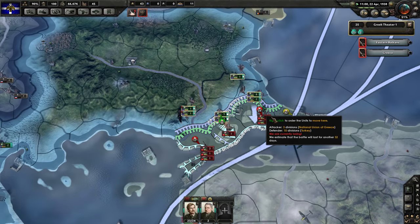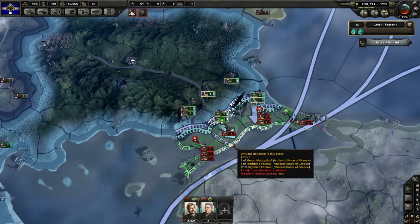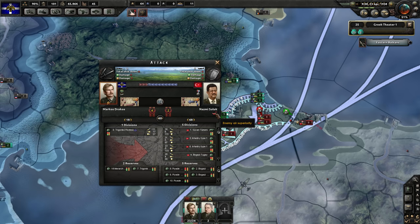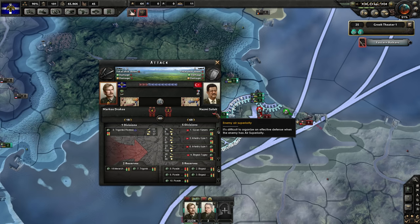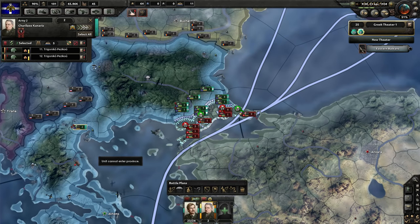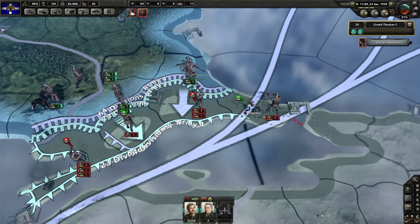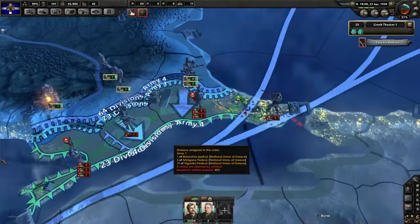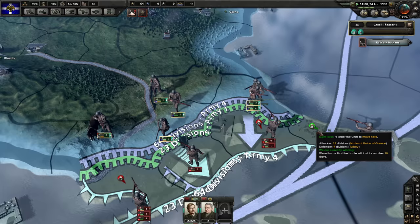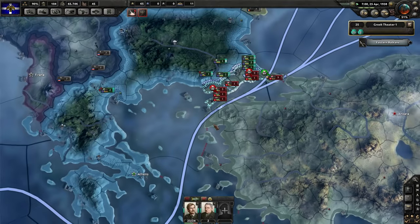The war is not going too well. Once the Germans get here, it should go better. Surprisingly, even with all of Turkey's units, they still have less air units than we do. It looks like we might be able to take Istanbul in nine days, which would be fantastic. Let's check where the Germans are — they're almost at Gibraltar, which means they probably won't show up here for another two weeks, so we might be kind of out of luck. Hopefully we aren't.